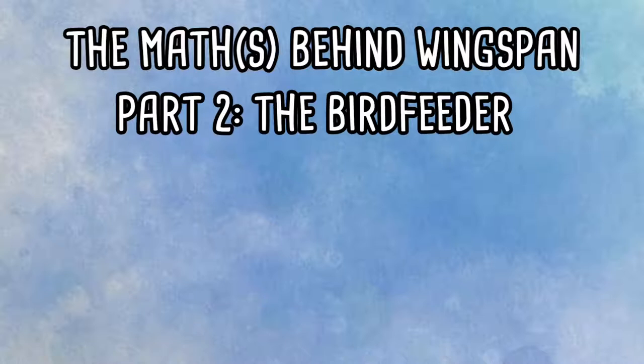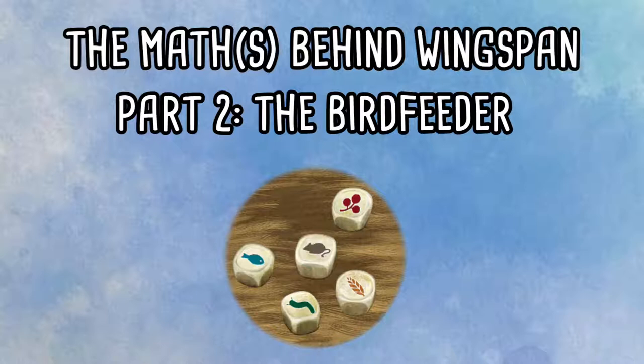The bird feeder is another element of Wingspan where there's a lot of randomness and chance, and being able to understand the probabilities that drive this is so key to being able to make the right decisions at the right time and improve your gameplay and scoring potential. There are five dice in the bird feeder and five different food types. On each dice there's a single face for each food type, and then the final face is a worm/seed where you get to choose which one you want.